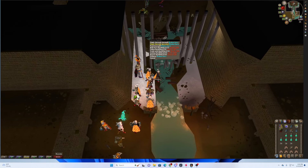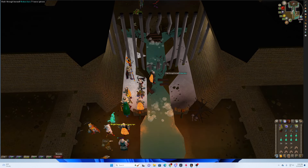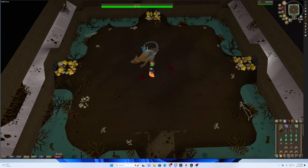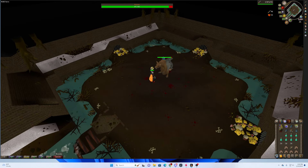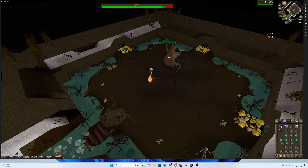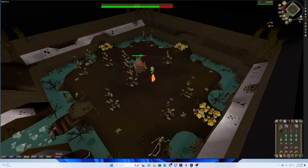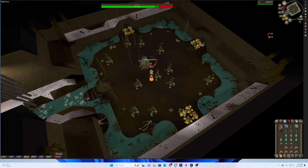We're going to go in. Being an Iron Man, you have a private instance, so you can just go in here. Throw on Protect from Melee. The rat weapons are really good — these things are fantastic. You do have to avoid these; you can see them on the ground where they're going to drop, so you just get out of the way.